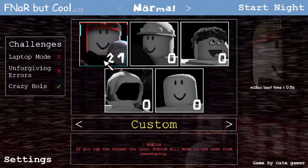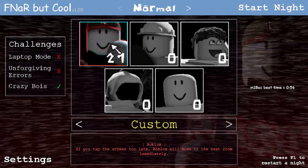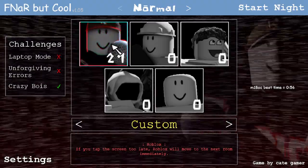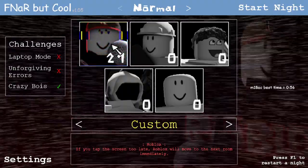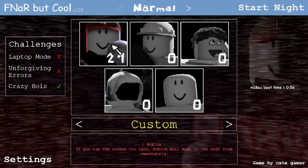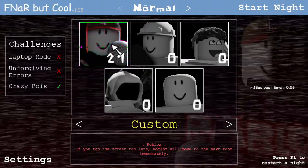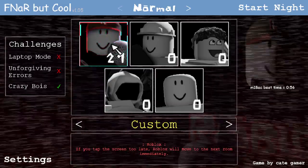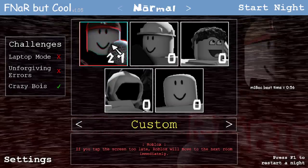So here's my problem with this. In Roblox, you have to click on the screen from the camera he's in for him to move back. However, you can't click anywhere on the screen. I suggest making it so you can click absolutely anywhere on the screen and they'll move back.